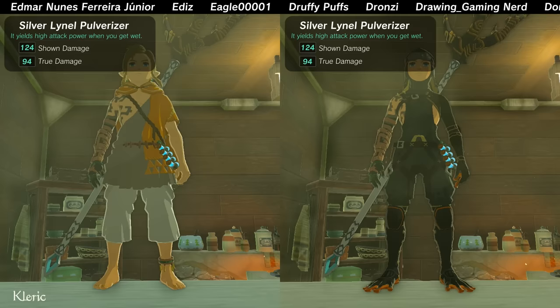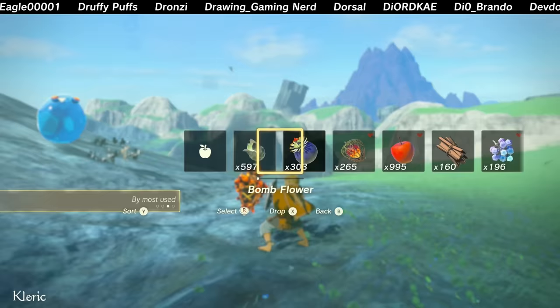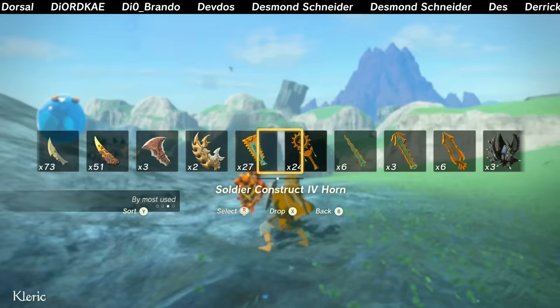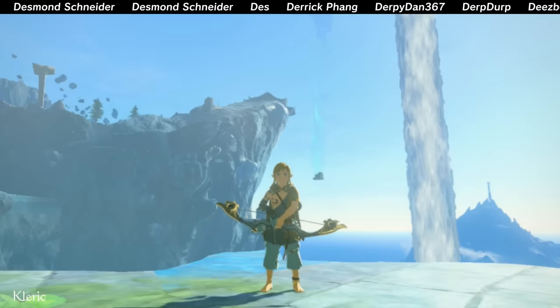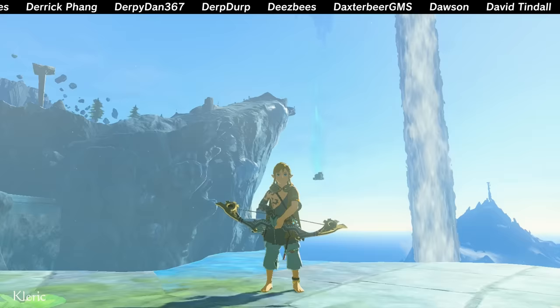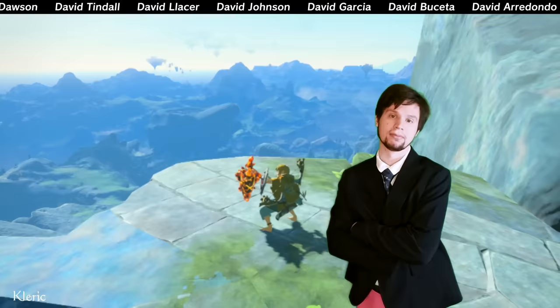Each piece of the froggy set secretly increases the duration of your wetness — good to know. BONUS TIP! Sometimes you'd like to use a specific material more often, but you haven't used it enough for it to be early in the list when sorted by Most Used. Here's what you do: pull out your bow, d-pad up, sort by Most Used, then find and select the material, and spam d-pad up until it is placed near the beginning of Most Used.